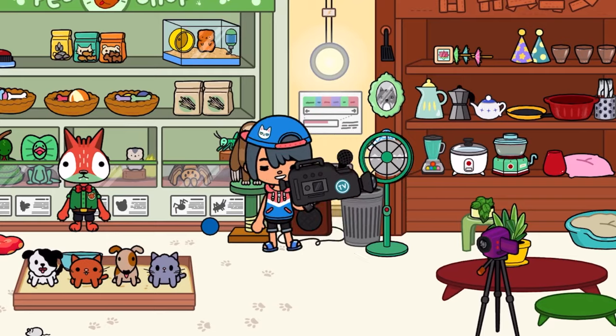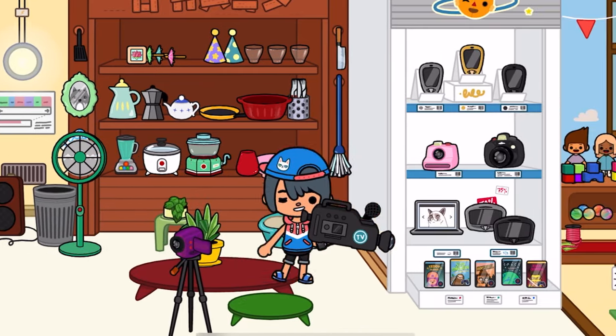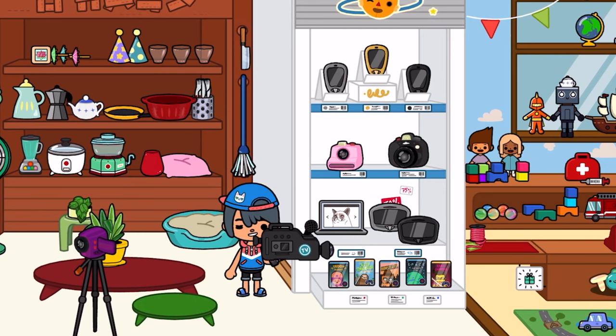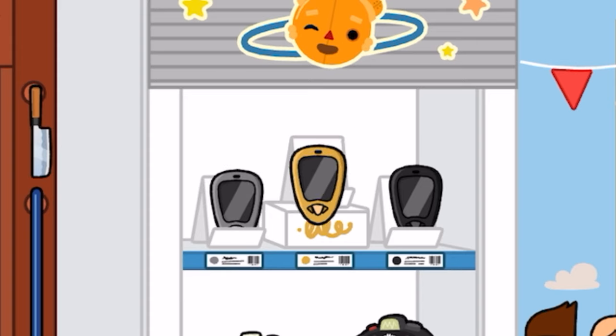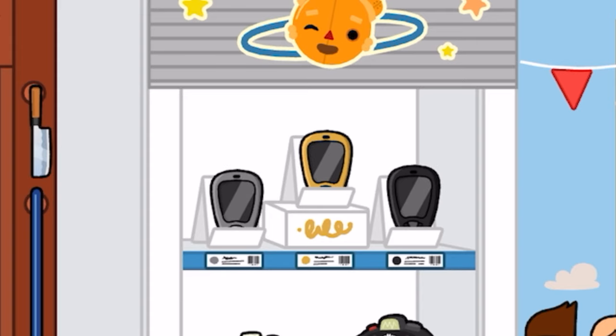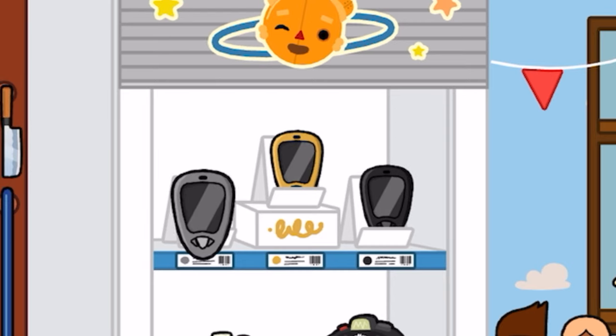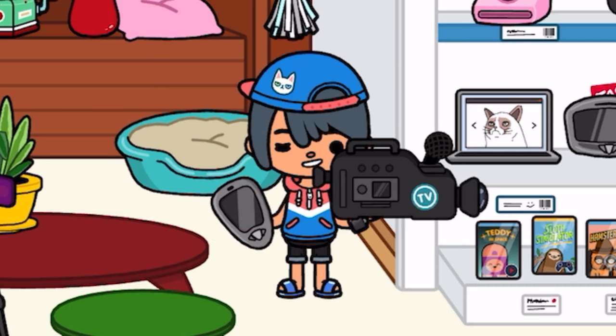Once we're in the mall, come over to this electronic section — basically where you buy all your technical items like phones. And talking about phones, that is what we're going to need. You can pick any of these three phones; it just needs to be a phone. These phones right here — any one of the three will work.